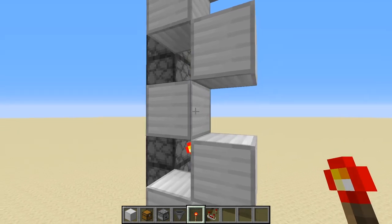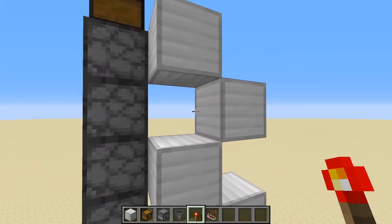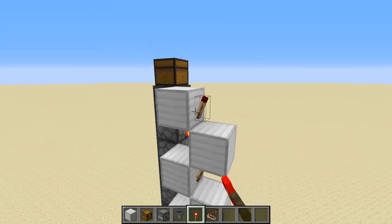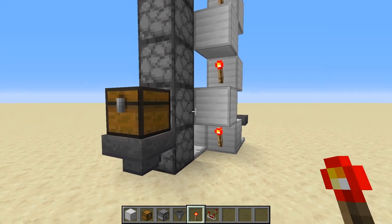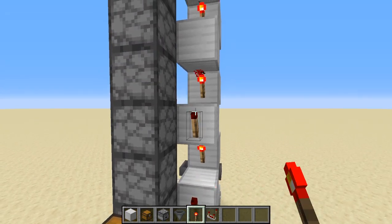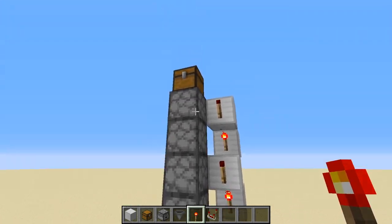Almost done — once we get to the top we've got to put one more set of torches down and this thing will be ready to go. Now on the outside of these blocks here, facing next to the droppers — you'll hear them click. That's the only time you'll hear them click. Okay, everything's ready to go.